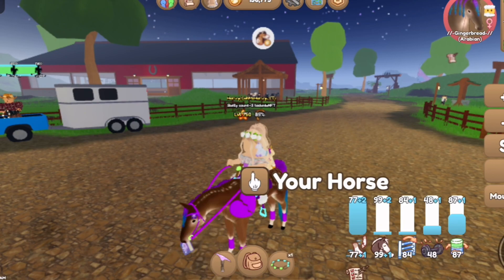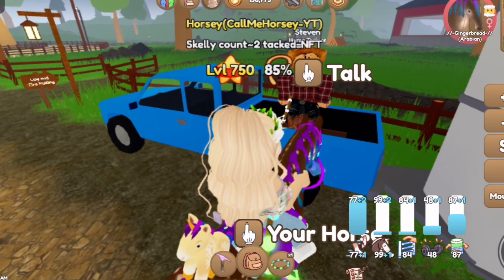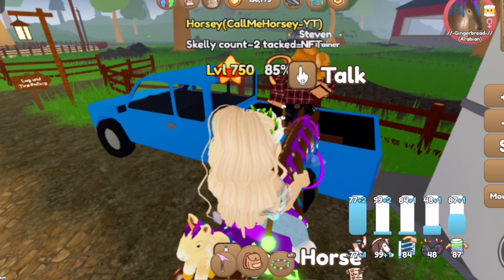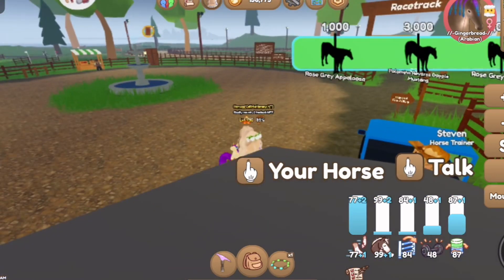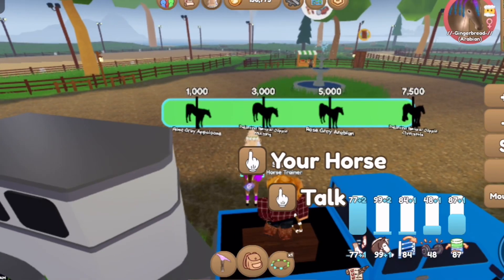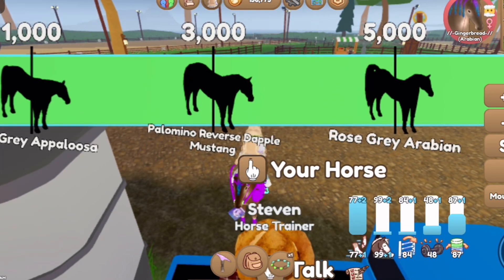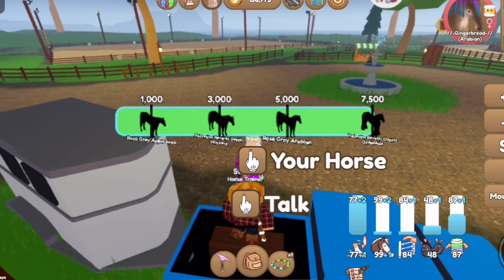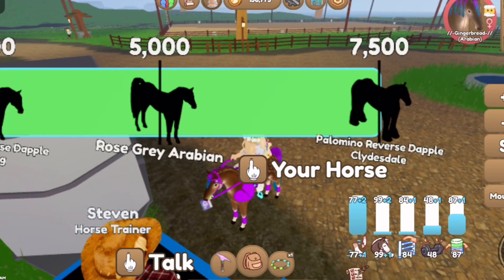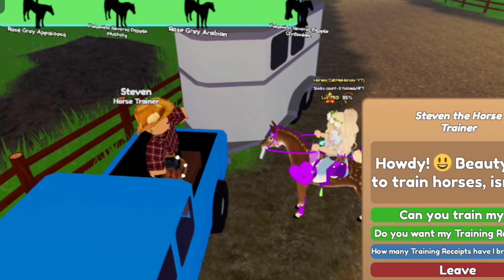So let me show you it. If you go to Stephen, or it can be at Burns on Volcano Island or Cal at Royal, you will see this little bar above their head — it's like a little redemption thing. At 1,000 training receipts you can get a Rose Gray Appaloosa. At 3,000 you can get a Palomino Reverse Dapple Mustang. At 5,000 you can get a Rose Gray Arabian. And at 7,500 a Palomino Reverse Dapple Clydesdale. You can also get any of the other horses randomly. I've already turned in all of these previous to this update.